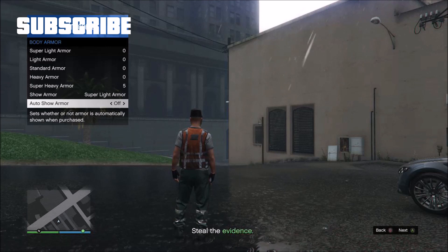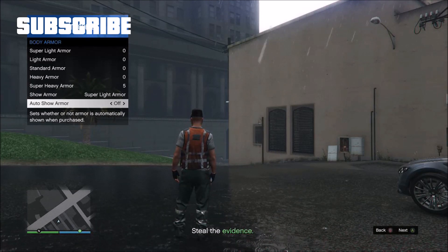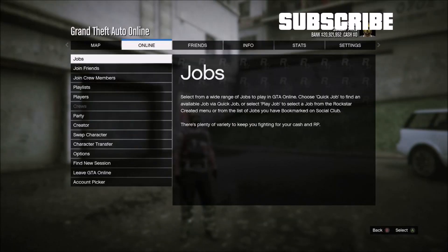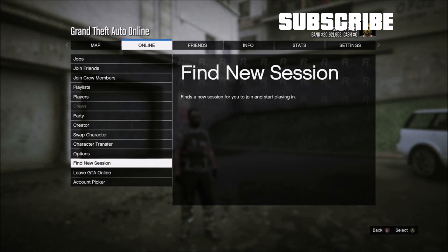Now go to show armor and press A on and off for about 12 seconds and make sure you stop at on. Now go online, find a new session. When you load in you should have the trashman outfit. Save the outfit and you're done.